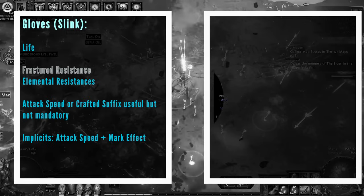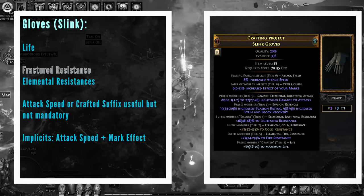For your gloves, it's really going to depend on what sort of resistances you've got because we're using a couple of uniques and trying to stack damage on our quiver. I'd recommend getting a pair of Slink Gloves with fractured resistance — it can be cold, lightning or fire. You're going to craft that with an essence of resistance to get two resistances onto the build, and then roll until you get at least a mediocre third resistance, then craft life. For your implicits, you want attack speed as your Exarch mod, and I'd go for increased effect of marks with the Eater of Worlds, but I wouldn't necessarily worry about rolling this if you're tight on currency.